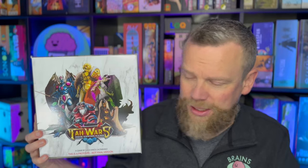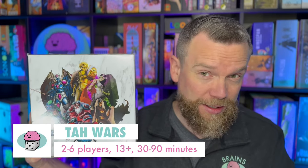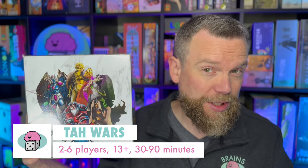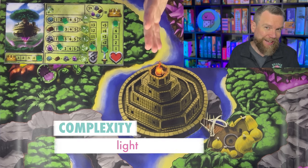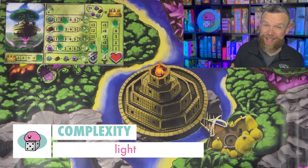Now this is a prototype so the box and the components might change, but Tawars is a game for between two and six players. You can play with kids age 13 and up — honestly younger kids can figure this one out. Games take about 30 minutes to an hour and a half to play. Tawars is a light dexterity game that has some resource management built into it.